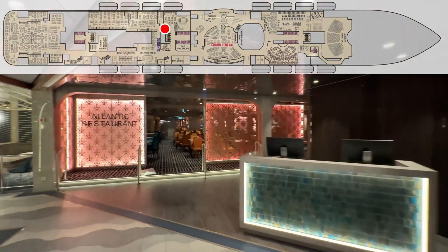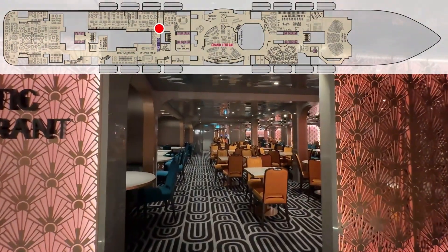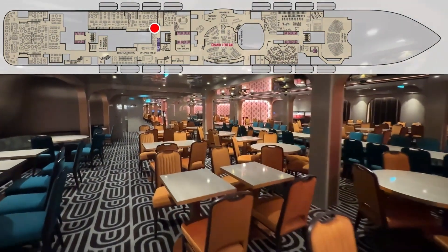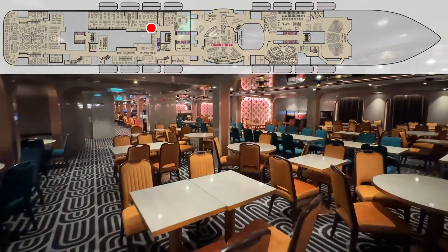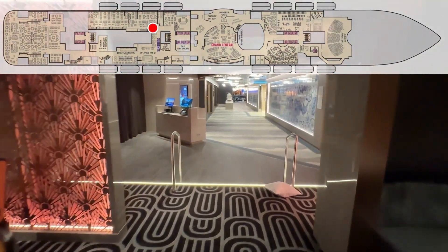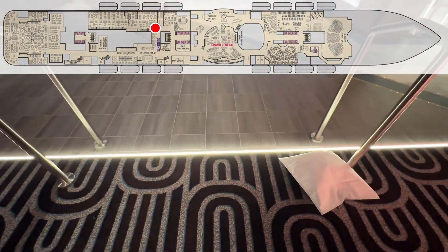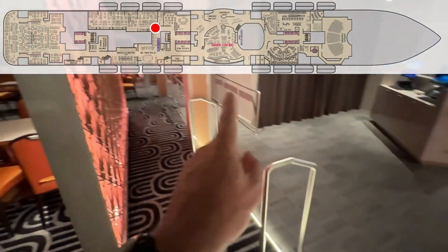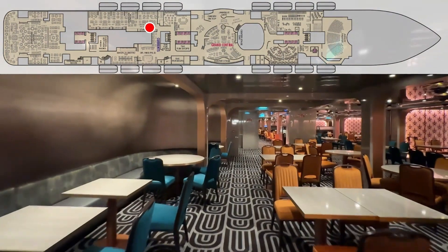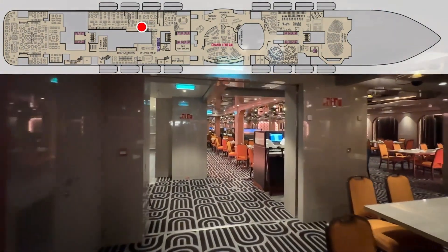Now we are at the Atlantic Restaurant — remember, we're on Deck 6. This is where you enter the Atlantic Restaurant. Now, there was a step up right there — I want to point that out. I remember on the Celebration, people were tripping like crazy right here. As you can see, it's now lit up, and there's also a ramp over there. I just want to make sure I point that out because I remembered on the Celebration, everybody was tripping. That light hopefully helped.